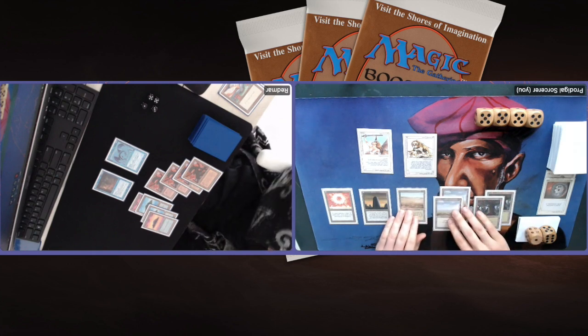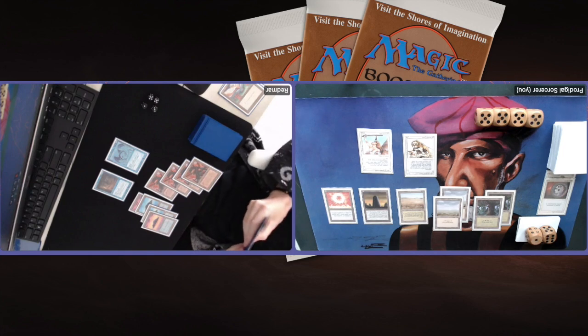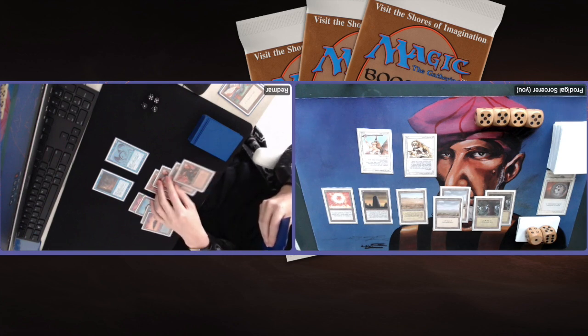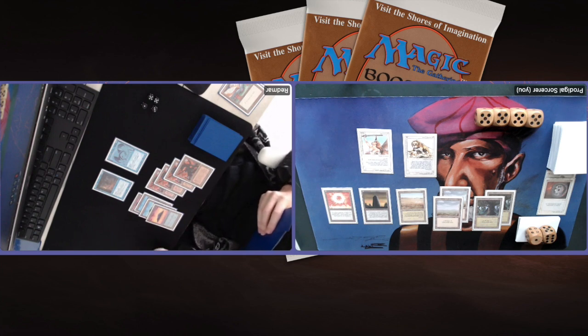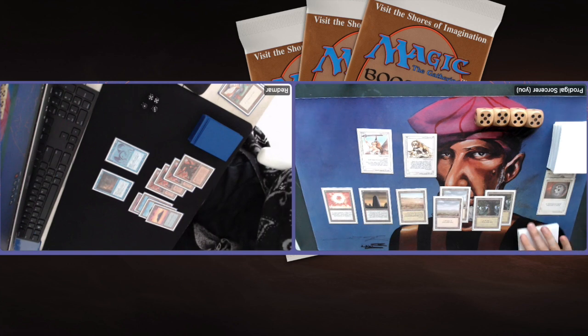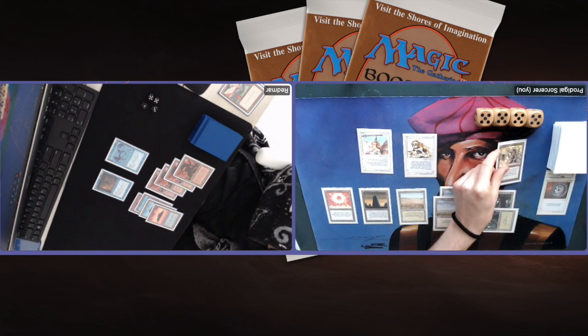There is Mishra's Factory number four. I think if I were Redmar I'd start considering swinging with one of the Factories — he could pump it up to a 4-4. Playing another land and passing turn. I honestly think my hand is full of lands. I don't want to play too many lands out because I'm the Armageddon player, but if I have to choose between discarding a land or playing it out I might as well just play it out. Drawing card number eight — very strange game one so far.